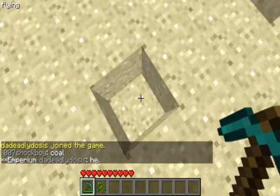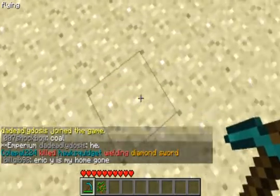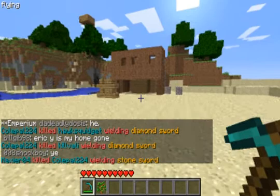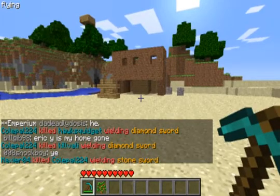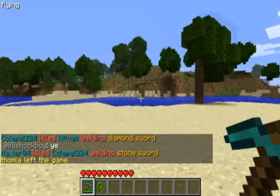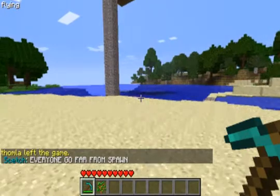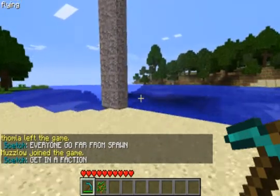You can claim land, which means that your land is protected. But if there's a higher power faction, they can claim your land over you. The more power you get is by having more people with more power, and people get power from killing.